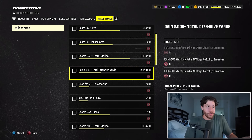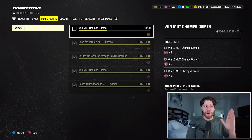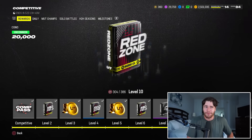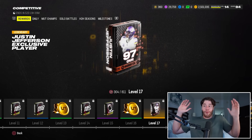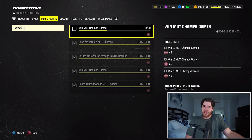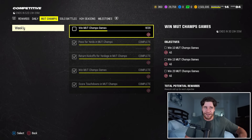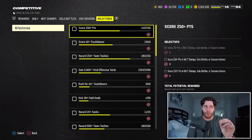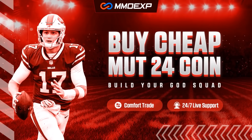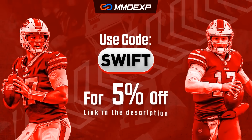My strategy for you: if you want Justin Jefferson today, get to about 15 MUT Champs wins, then grind solo battles. That's probably going to allow you to reach the magic number of 800 CP. To buy Madden 24 coins for the cheapest price on the internet, check out MMO EXP by clicking the link in the description and use promo code SWIFT at checkout for 5% off.